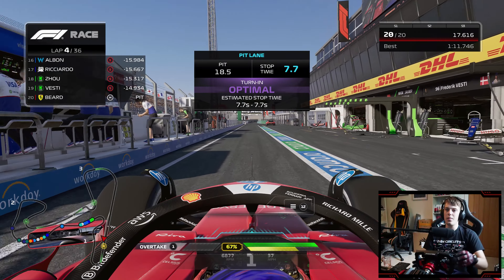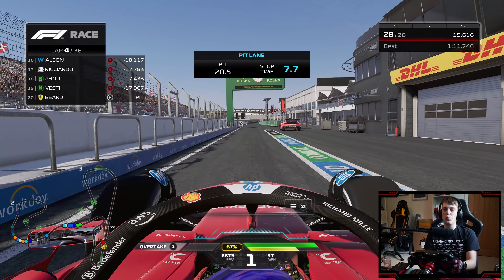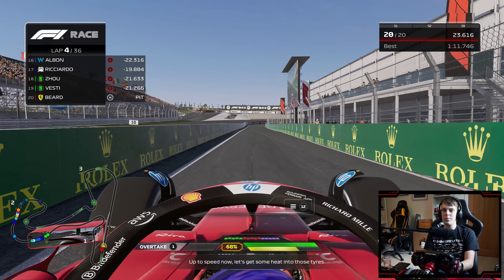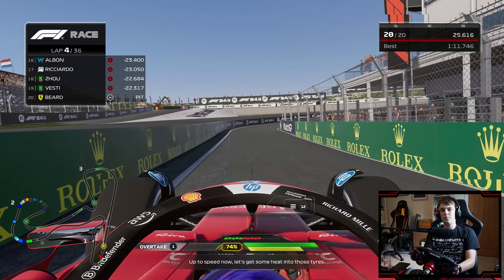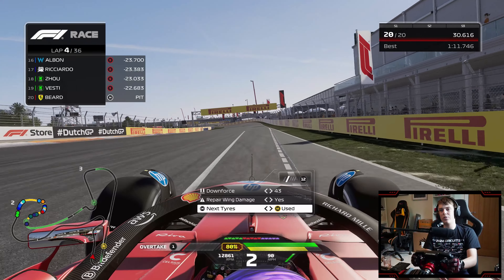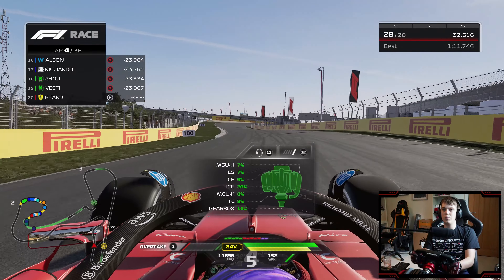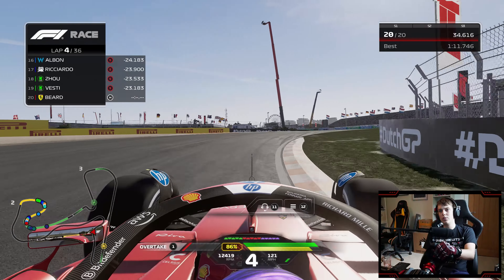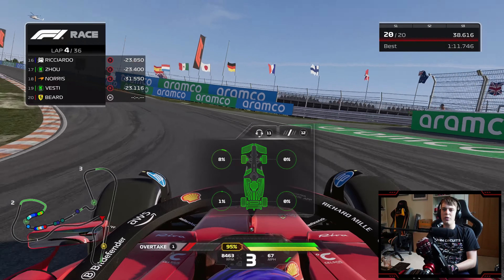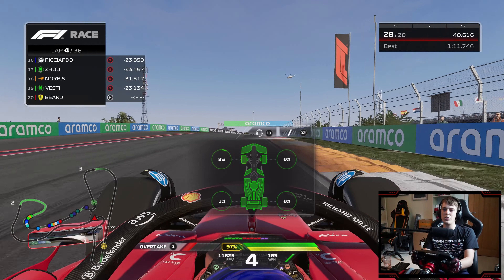That was a fantastic stop — faster than we were expecting. Even Perez seems to have shown up this weekend with a bit of pace in that second Red Bull car. I don't believe we've seen him get a podium this year. If I damage the wing again I think I might just retire on the spot — but no, I think we're good. These tyres seem warm — oh, it's because I rubbed up against the wall. Ignore me, let's just try and get some laps under our belt.